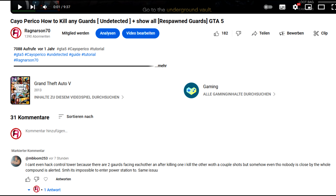Hey guys and welcome to my channel, my name is Dragonston70. I've noticed a comment under my videos — people can't hack the control tower because there are two guards facing each other. After killing one, the other alerts the compound somehow, making it impossible to enter the power station undetected. Now I will show you how you can do this. Have fun.